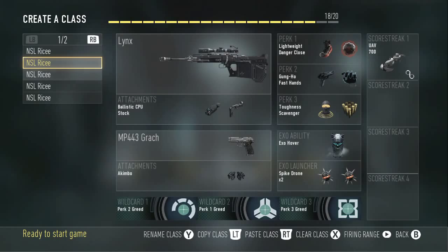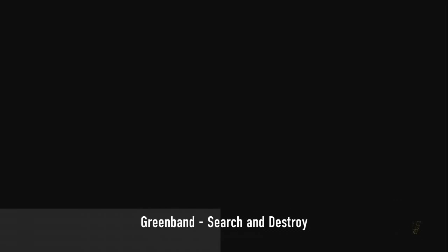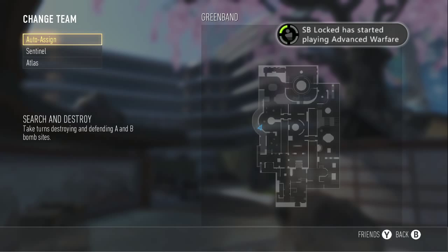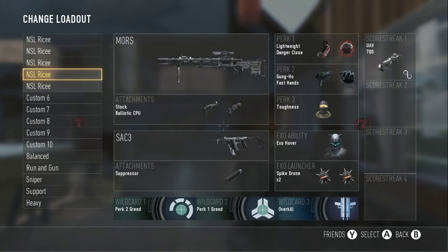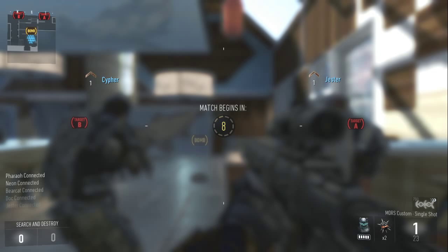Go ahead and create your classes like I have, and then go ahead and start your game. I really enjoy this game — the exosuit is probably the best thing in it. It doesn't matter which side you want to go on. Go ahead and auto-assign and choose a class.